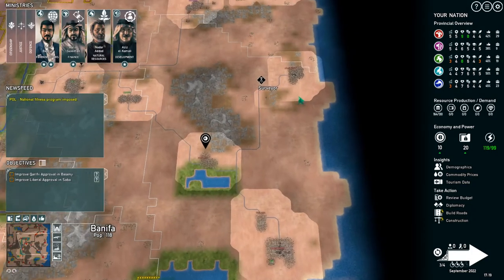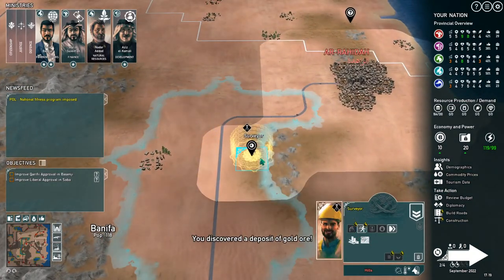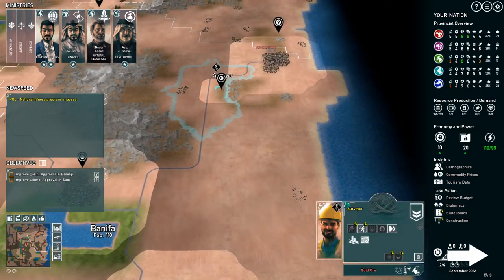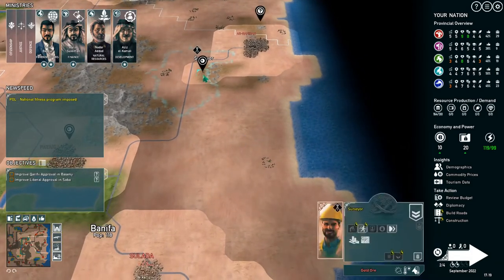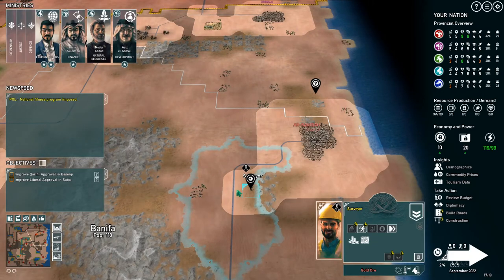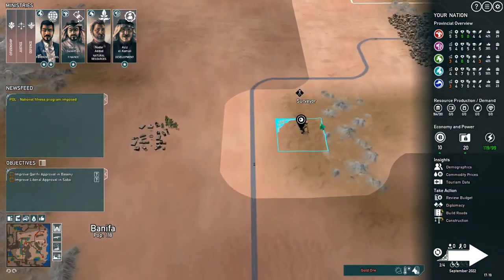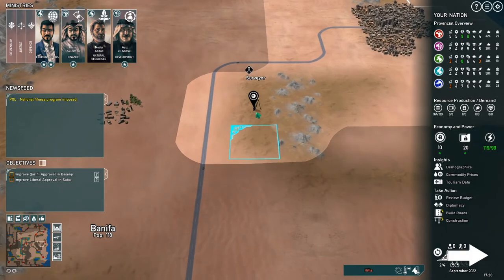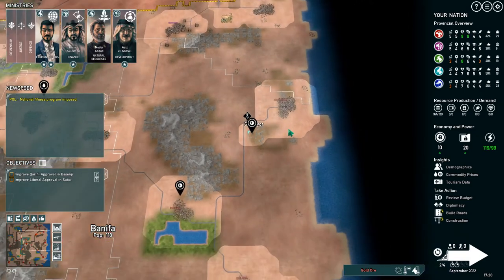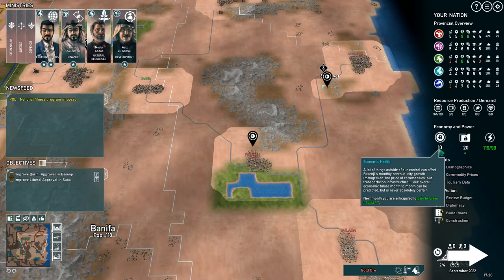Changing provincial budgets so soon after raising them would be a problem, so we won't do it yet — we'll do it in a few months. The surveyor found another gold deposit! I'm having trouble clicking on the surveyor and not the deposit accidentally.